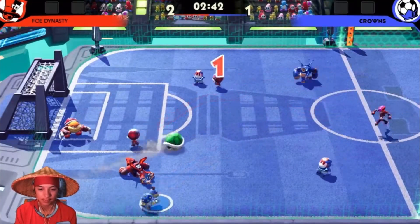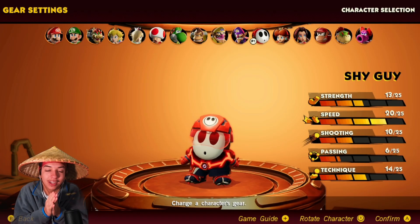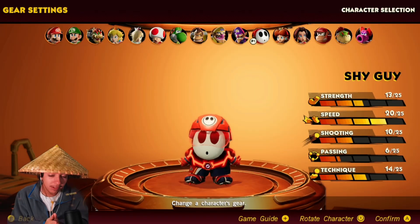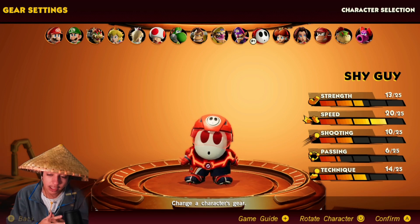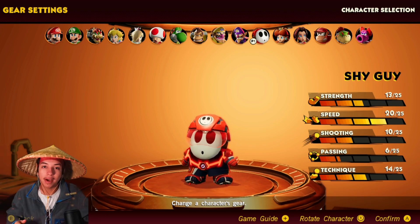For some reason, I cannot defeat Gooiji. Even when he wasn't in his prime, I still couldn't defeat him. It's like a mental block — this guy just whoops my ass. And after further testing with this specific character, I do have to agree: this Shy Guy is probably the best right now. Gooiji just knows how to come up with the best Shy Guy builds that are really good meta characters.